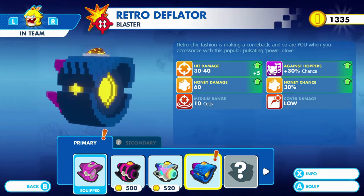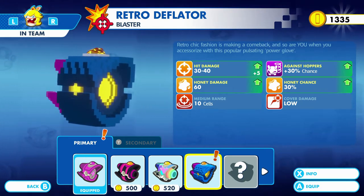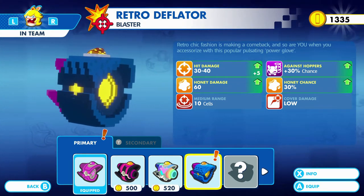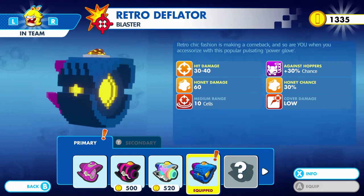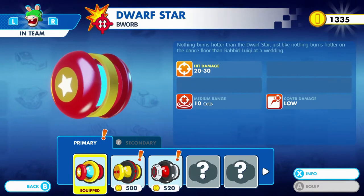Let me read what it says: 'Retro chic fashion is the name of the combat game, and so are you when you are accessorized with this popular pulsating power glove.' This looks like the best weapon to equip on Rabbit Peach — let's try it. It doesn't even cost money.